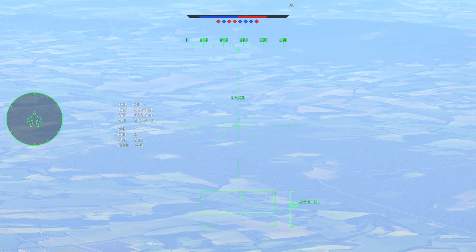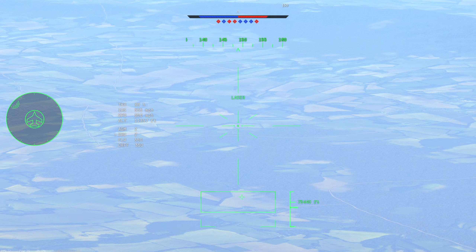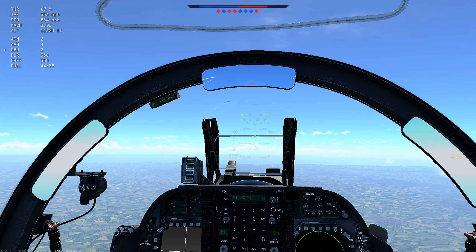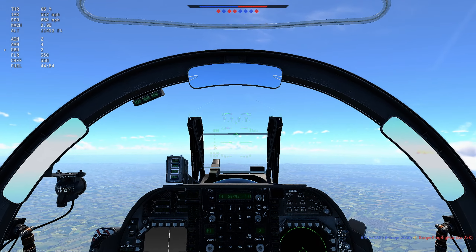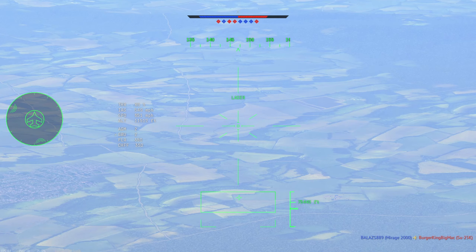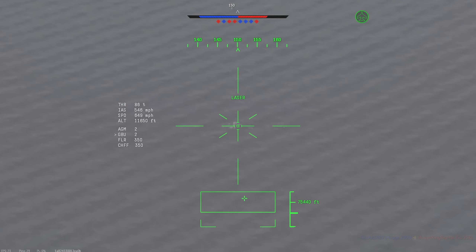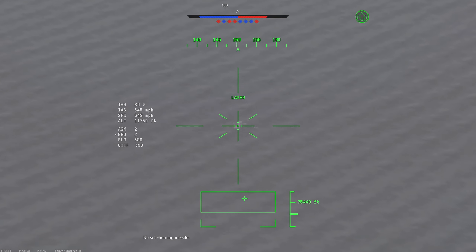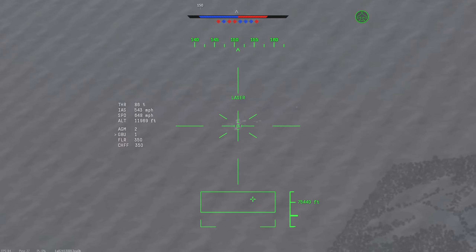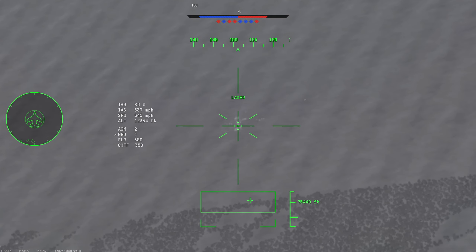I'll try and keep that locked, get a bit closer. I am very low - we'll try it, if we don't get intercepted. We've lost it again because it doesn't keep its position. GBU-12 - we have dropped it. I have to stay in this camera, or else I'll just lose lock, I think. That's what happens.